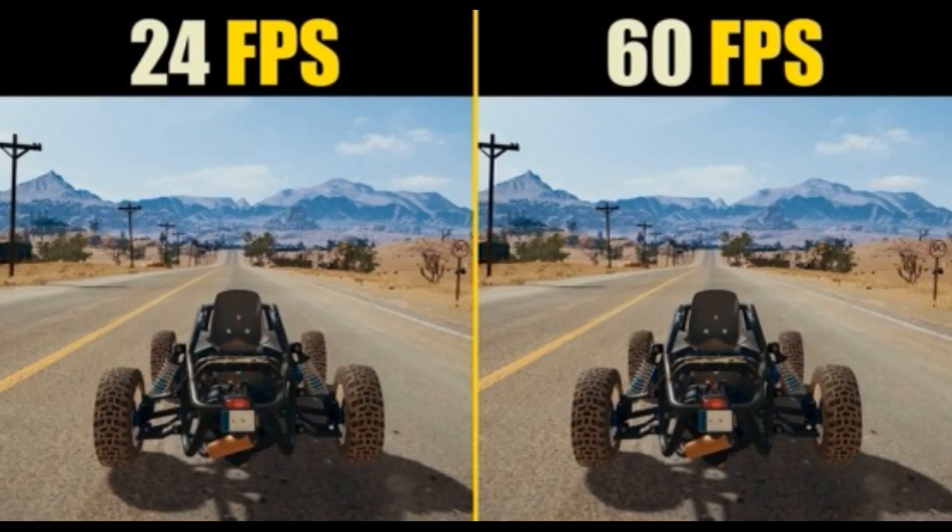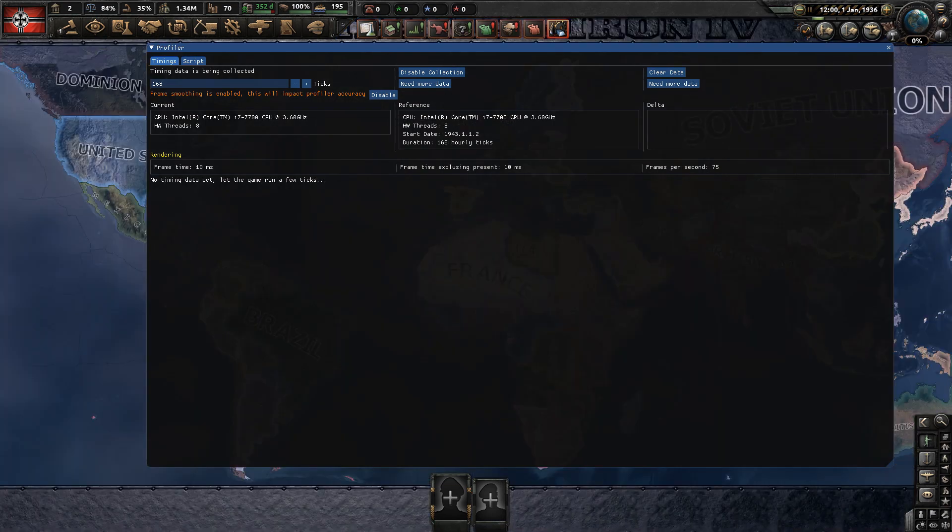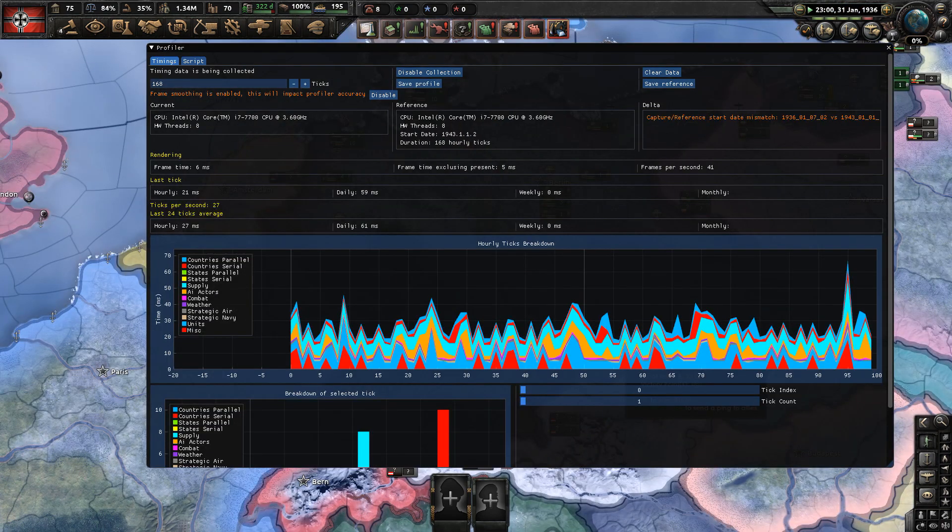Performance improvements. The biggest improvement has been made to the map icons rendering — unit counters, factories, supply hubs, you name it. The number of icons potentially displayed on the map had grown a lot since HoI's release 6 years ago, and the historical algorithm wasn't cutting it anymore. For example, here are what the FPS and frame time look like on Avalanche on an i7-700, NVIDIA GTX 1060, VSync off and 150 frames per second cap. This is Avalanche's default zoom, and this is full zoomed out. Finally zoomed back in, but with speed 5.